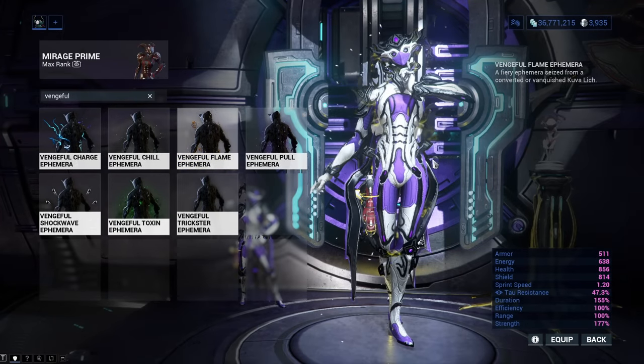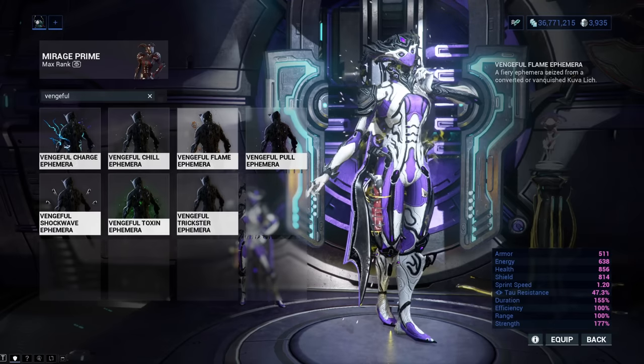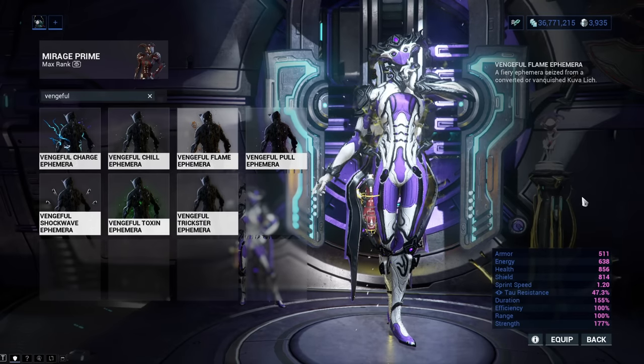Vengeful Flame Ephemera makes your Warframe spawn sparks of fire. It can be obtained from the Heat status effect Kuva Liches.